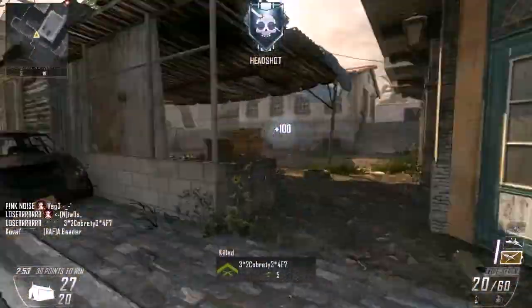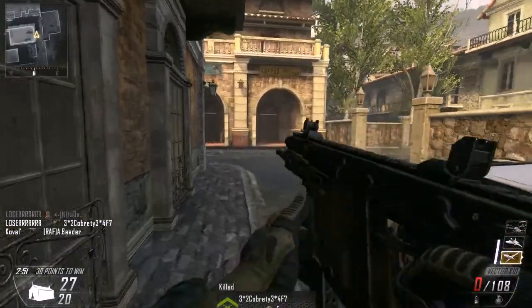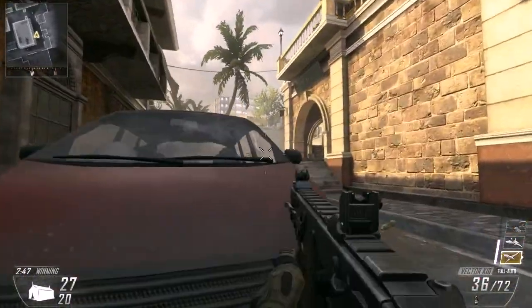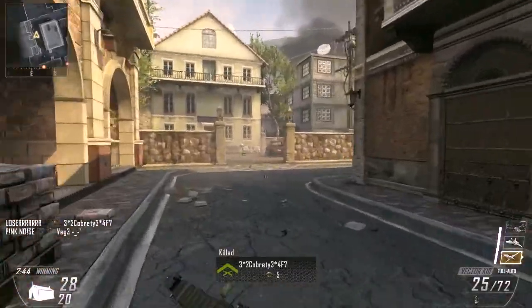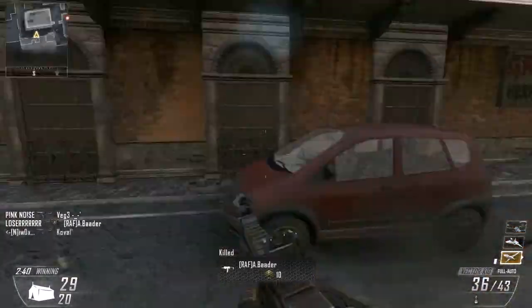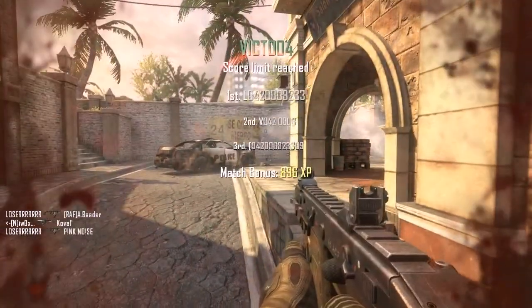Black Ops 2 has an impressively varied set of maps from the word go. Treyarch have really put effort into making maps feel legitimate, but more importantly look really pretty. When you reach a vantage point at height, looking across the horizon is a pleasant and insightful experience. The environment artwork has done wonders for creating engaging gameplay in the multiplayer.